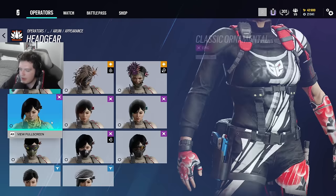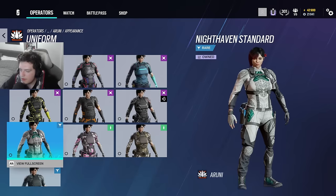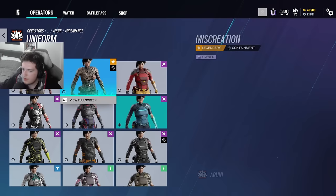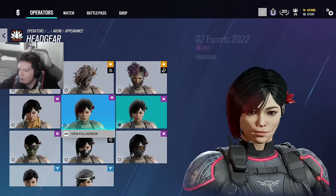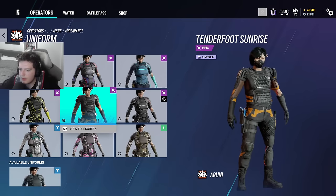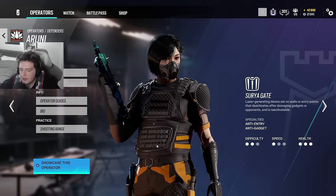Aruni — I like her G2 set; G2 always does well with skins. She's got her Night Haven standard skins, an Aim Labs collaboration that makes her blue which is cool, and another Night Haven set — she is a Night Haven operator after all. The SI set is all right. I might run that for now for a change of pace.